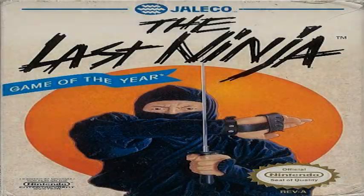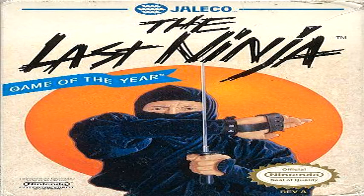Welcome to another edition of Play It Through, and on this edition it's The Last Ninja, brought to us by Jaleco. The Last Ninja is actually a port of The Last Ninja 2. The series was originally released on the Commodore 64 and several other computer-based systems. This port is considered widely inferior to the original releases, and was developed by Beam Software instead of the original creator, System 3.